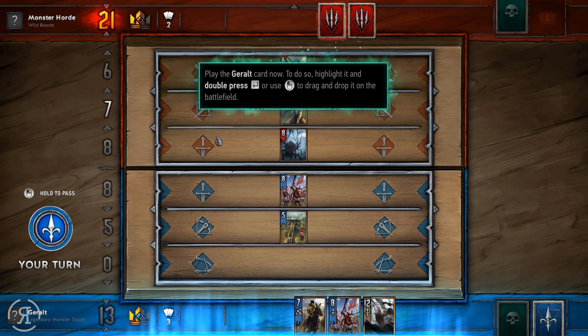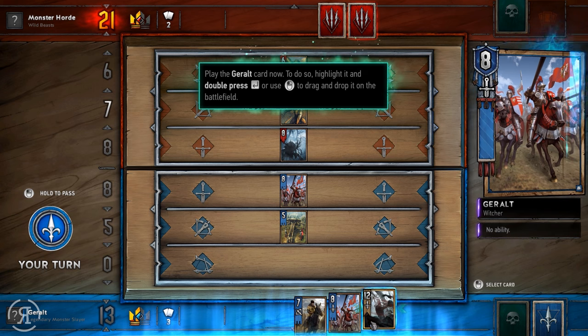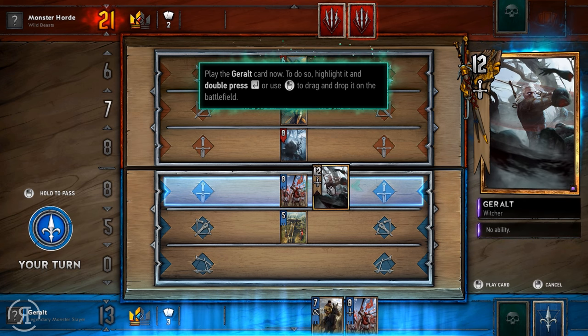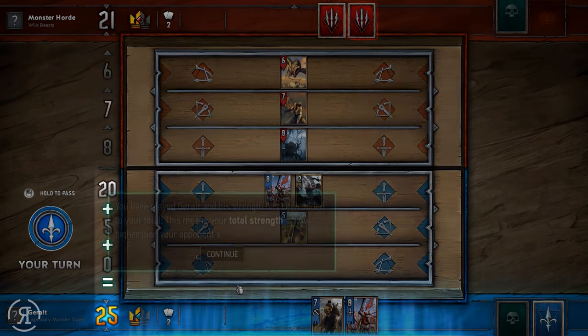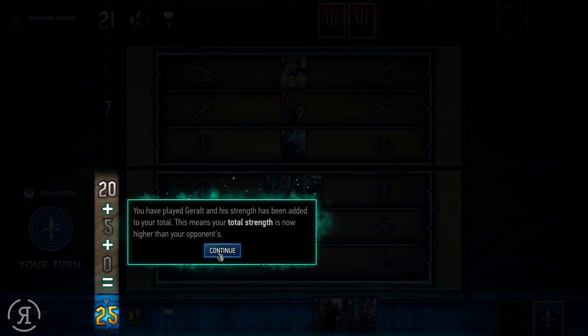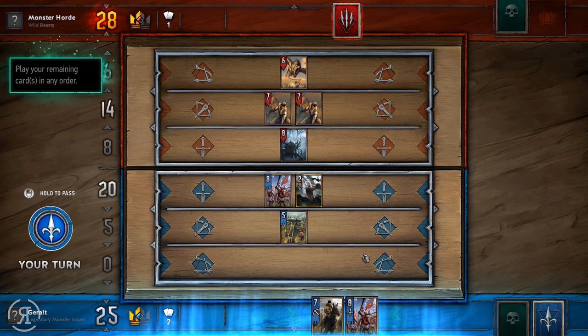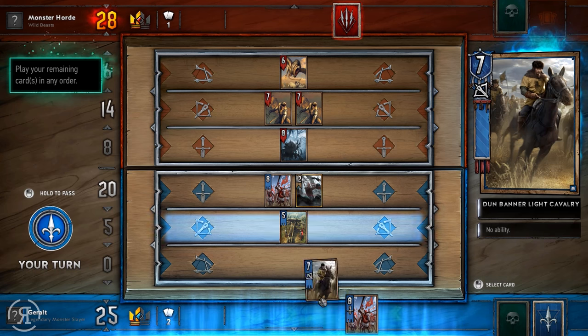Play the Geralt card now — highlight it and double press enter, or drag and drop it onto the battlefield. There he is. You have played Geralt and his strength has been added to your total, meaning your total strength is now higher than your opponent's. Play your remaining cards in any order. I'm going to play the ranged fellow here.